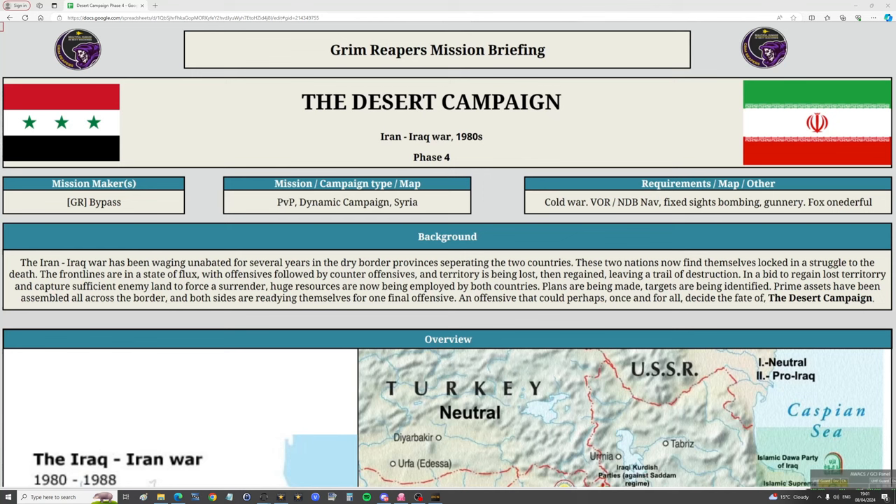Hello valued viewers, welcome back to the Iran-Iraq dynamic campaign day four, phase four of the desert campaign. This phase sees the introduction of some big changes, so I'll walk you through them now after some member and viewer feedback, as well as myself getting a little more comfortable with CTLD scripting.